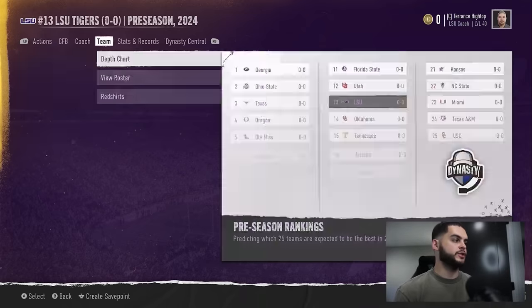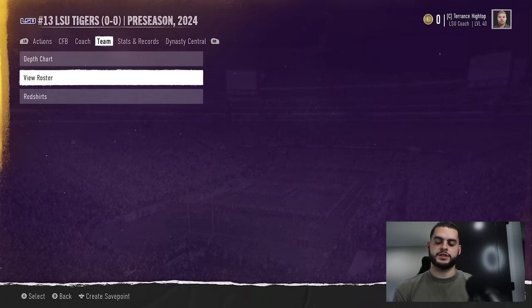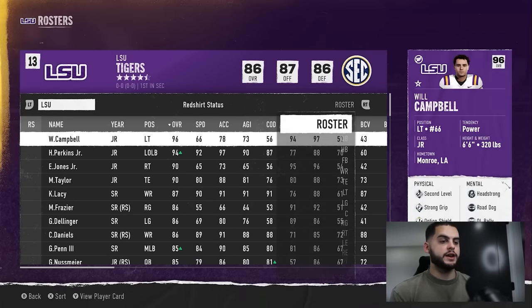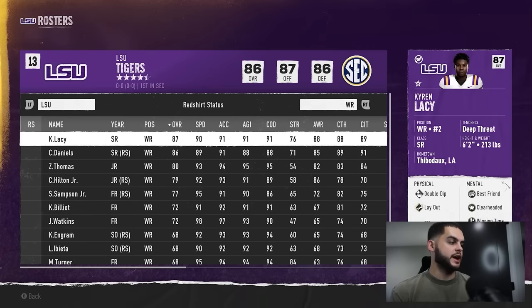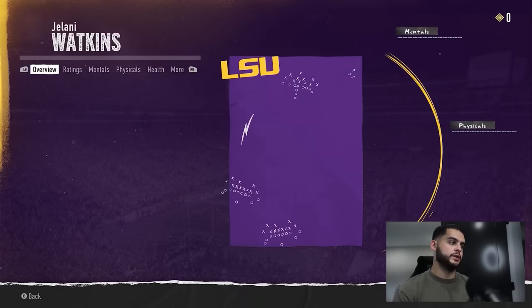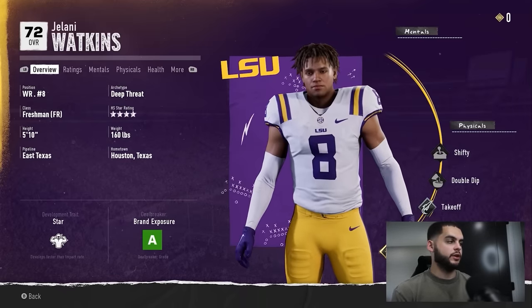First, you want to go over to your roster and view raw — this gives you a baseline for how player progression really works. I recommend clicking on a younger player so you can get an idea of what you're looking at.